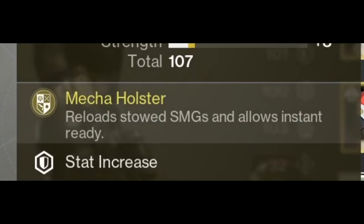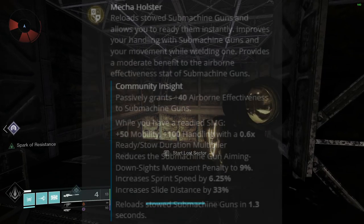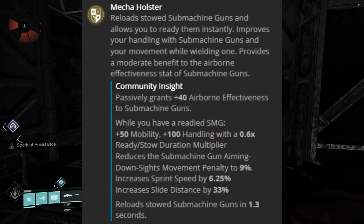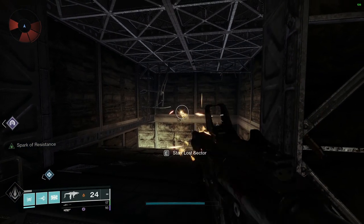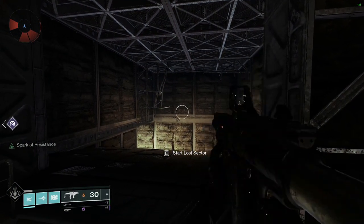With submachine guns being a very popular PvP choice, it makes sense that players gravitate towards the Peacekeeper exotic boots, since they give a variety of bonuses to submachine guns. In today's video, we're talking about the reloading-when-stowed part of Peacekeepers.